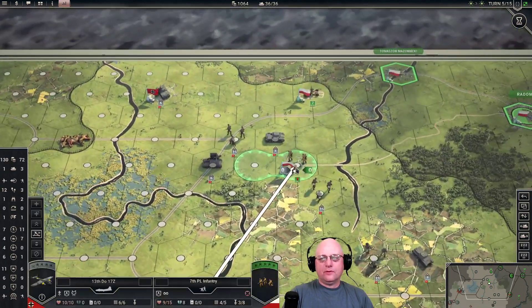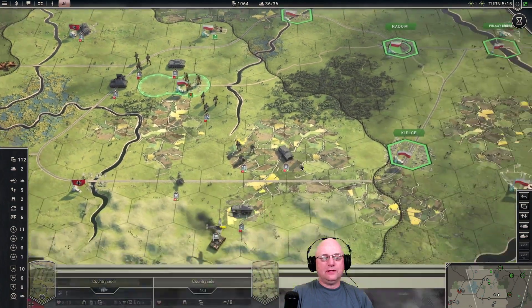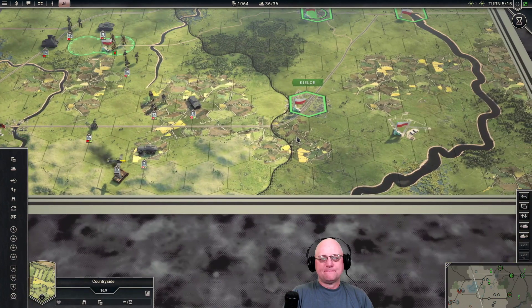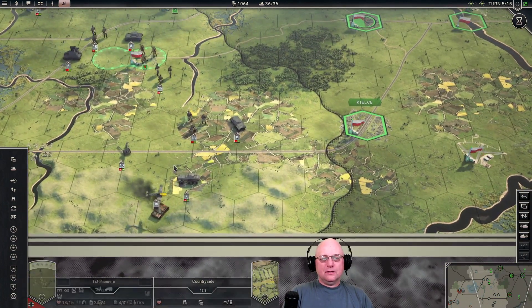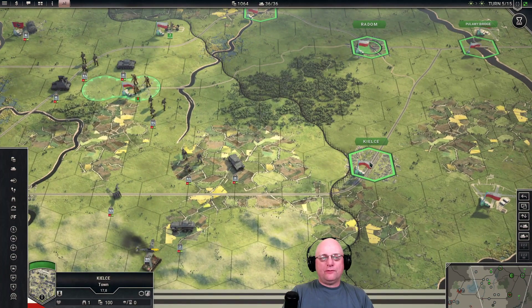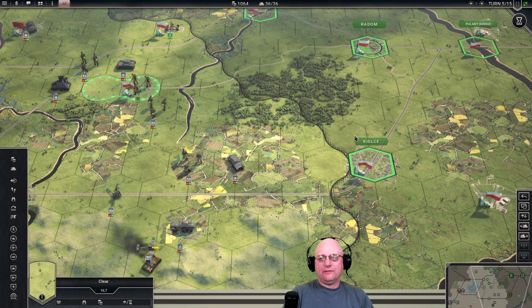Let's go ahead and use the bomber. Zero, zero. Lovely. So I've got three units we can roll forward to Kiltzee currently, or four units with the RD. Not gonna be enough to completely surround it.